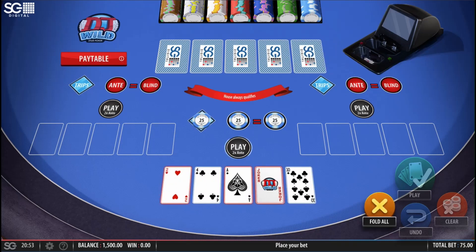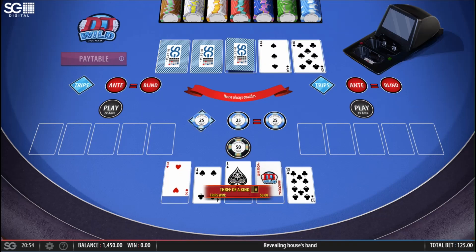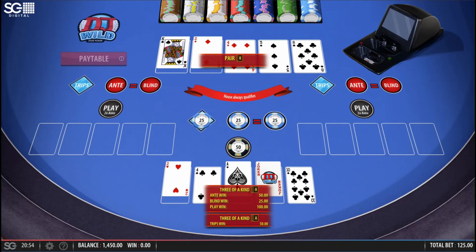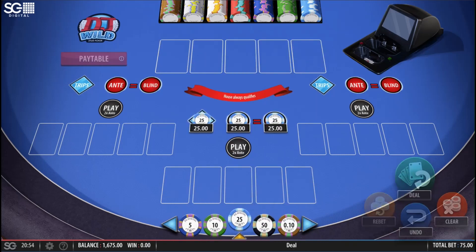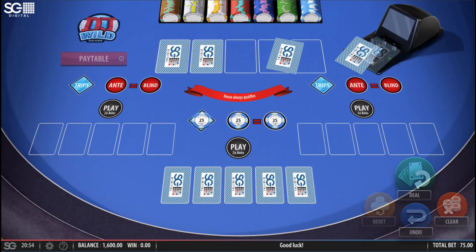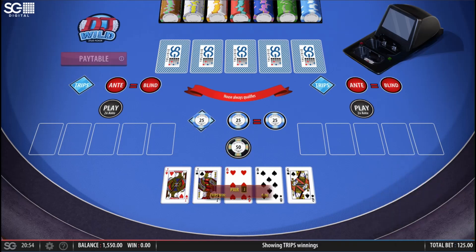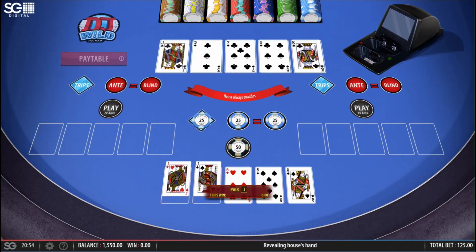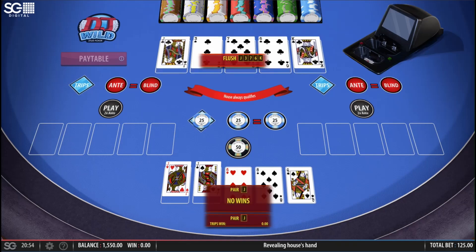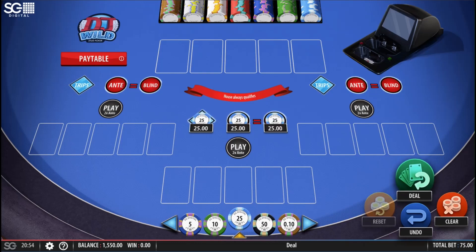Ten, joker — three aces! Nice one, and I get paid on trips as well — one to one. Dealer has pair of kings. I'd like quads now, it's been a while. Pair of jacks and not quite quads but it'll play. King, six, seven, three — it's a flush, a natural flush, five-card flush. Definitely playable.